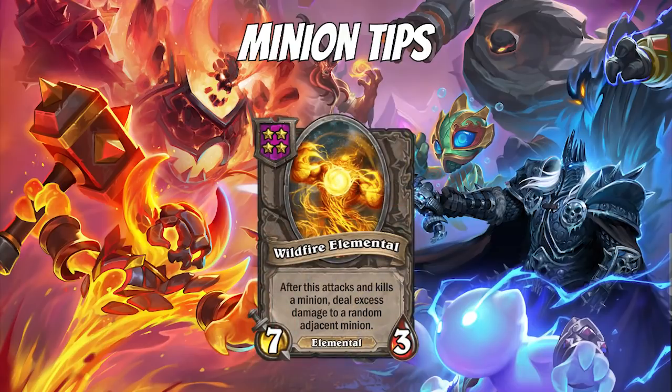Wildfire Elemental does not do excess damage to the left or right minion if they attack into a Divine Shield, because it only works if they overkill or actually kill a minion. So make sure you don't have this first if you suspect your opponent has Divine Shield minions — which should be late game when they have Amalgadons or are forcing mechs.